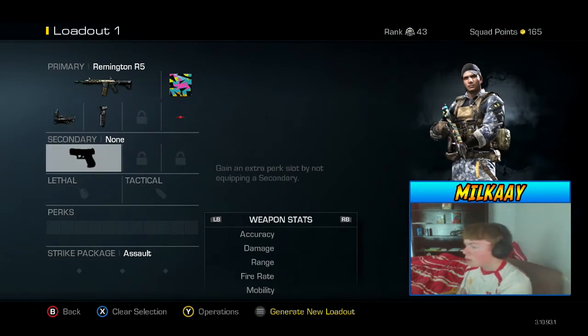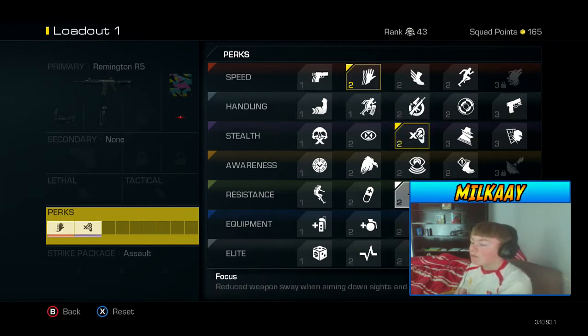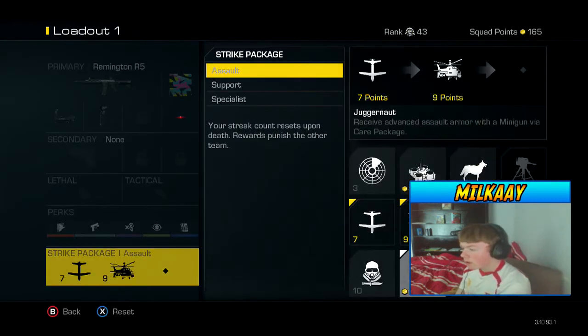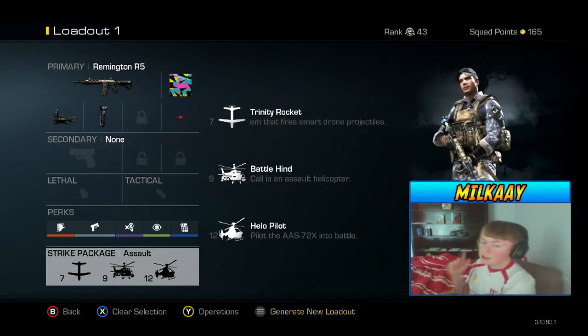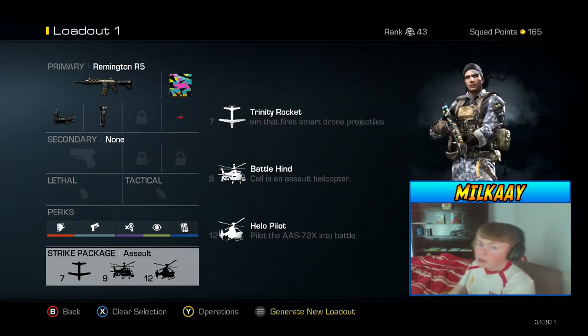I would not use a secondary, lethal, or tactical, so I can get more perk points. The perks I would go with are Sleight of Hand, Dead Silence, Focus, Quick Draw, and Fully Loaded — all these perks help you go on a killstreak. For the killstreak I'd go with Trinity Rocket, Battle Hind, and Helo Pilot. These are the three best killstreaks you can use — they're at 12 kills which can be hard to get, but this weapon is really OP so you should be able to get the Helo Pilot. That's the class — hopefully you enjoyed the video. If you want a gun of your choice used next time, be sure to leave a comment under the question of the day. Thanks for watching guys, goodbye!